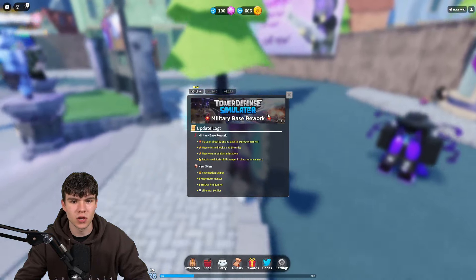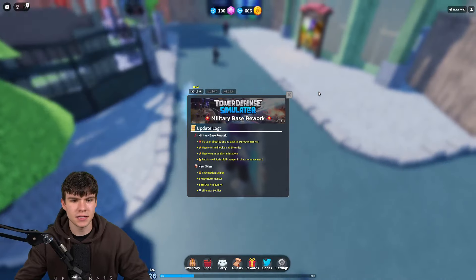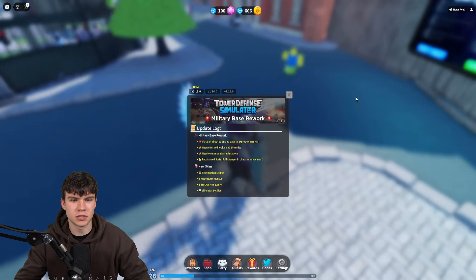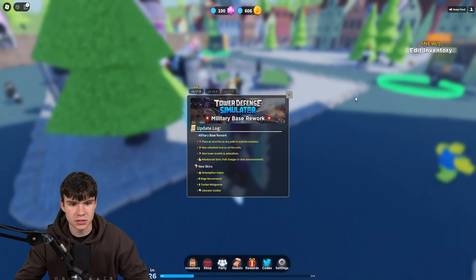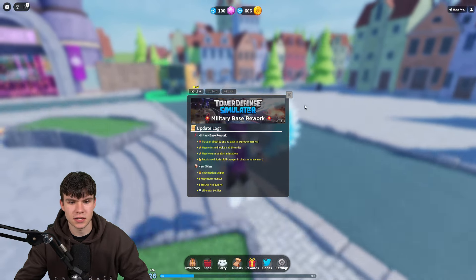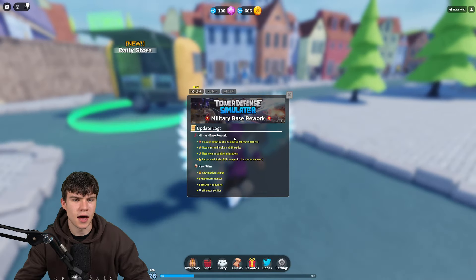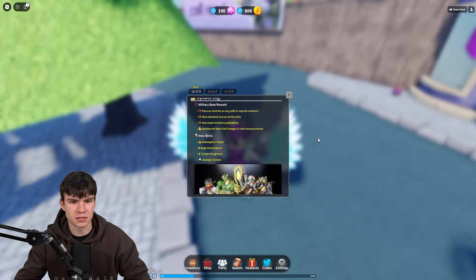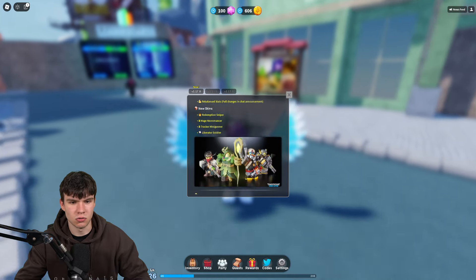What is new inside this update guys? They've done a military-based rework. Place an airstrike on any path to explode enemies. New refresh look on all the units, new tower models and animations. They've also rebalanced stats, vote changes, enchantment. We have some new skins over here guys: the Redemption Sniper, Mage, Necromancer, Trucker, Minigunner and Liberator Soldier.